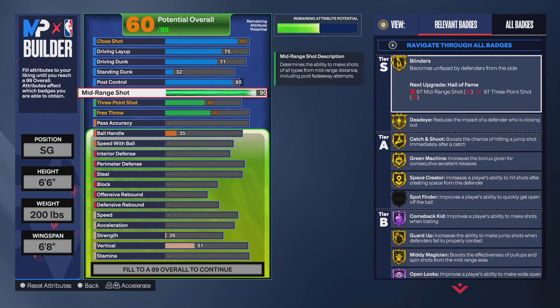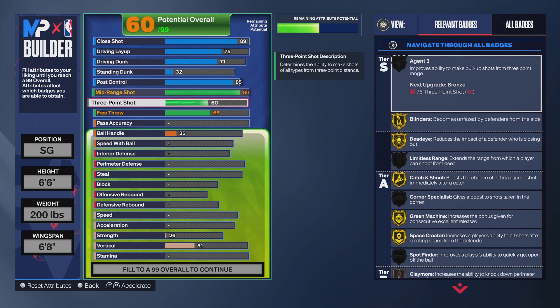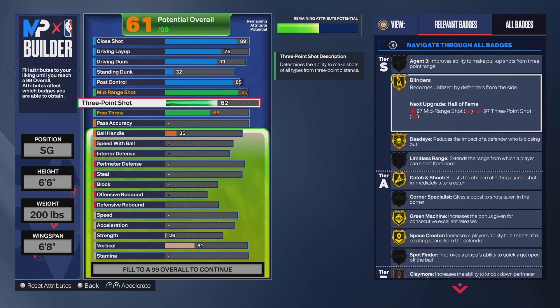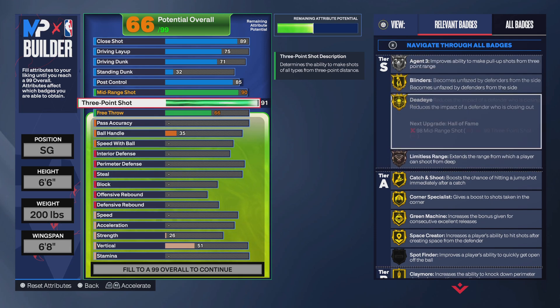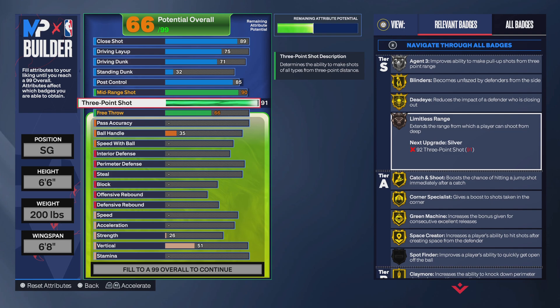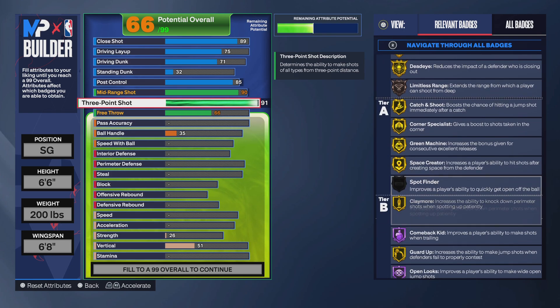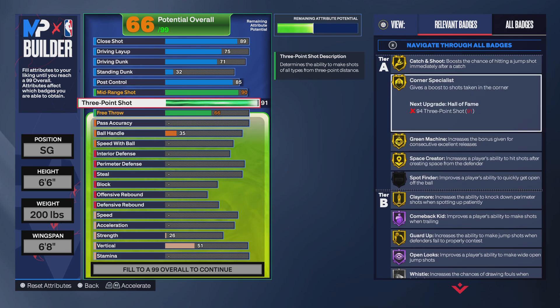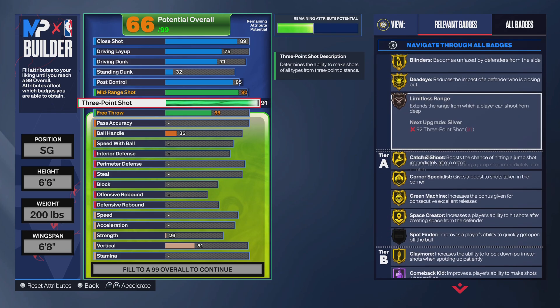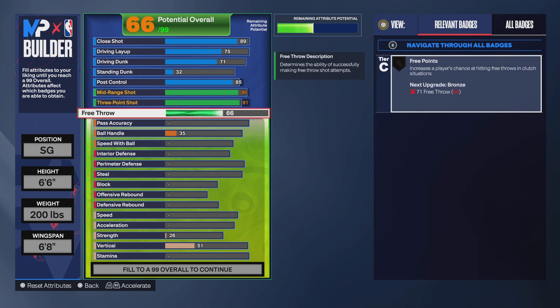Then you get Space Creator, Green Machine, Catch and Shoot, Dead Eye, and Blinders on gold. For the three pointer, put that up to a 91. That gives you Agent Three on silver and Living Dead Range on bronze — more than enough — and you get Claimer on gold, Corner Specialist and Catch and Shoot on gold. That's very good — more than enough to be able to green on this game. Then go with a 92 free throw, which gives you the Three Points badge on gold.